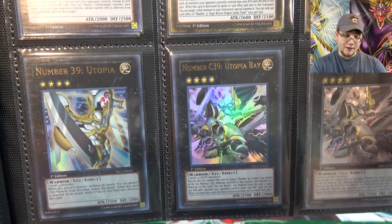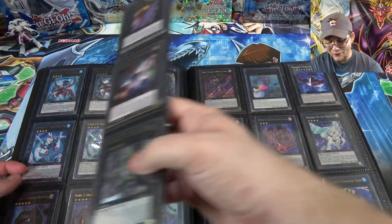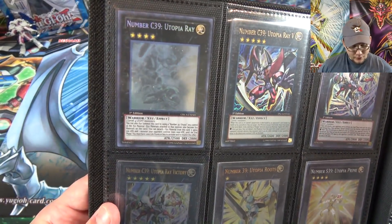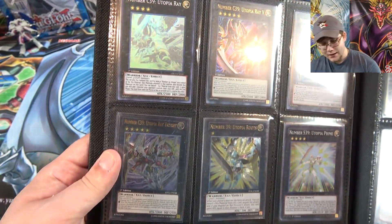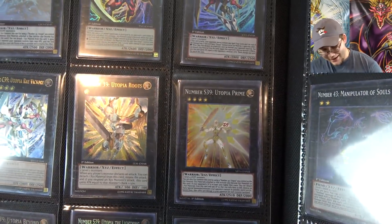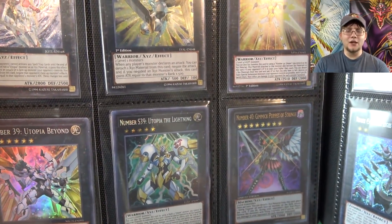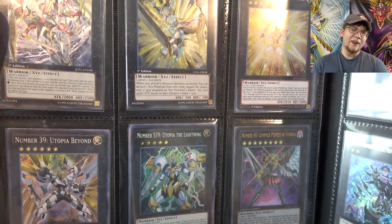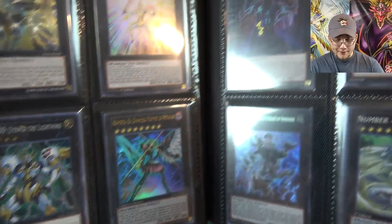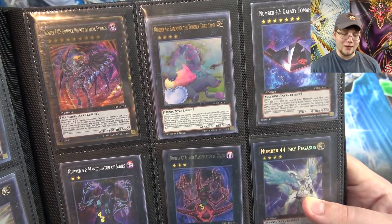Now we're moving on to our Utopias and there's a lot of Utopia forms — obviously if you know from the show. He takes up basically about two pages worth. We have the ghost rare of Utopia Ray, which looks amazing, then Utopia Ray V, Victory ultimate rare, then Prime Beyond, and even Utopia of the Lightning. I went ahead and put my secret rare version in from the Legendary Collection Kaiba. I'm still debating — I might have my ultra rare next to it. Looks amazing as a secret rare. Then Gimmick Puppets moving on to those, and Baguska — I went with the ultra rare reprint because that's kind of a rarity boost instead of going with the super rare.